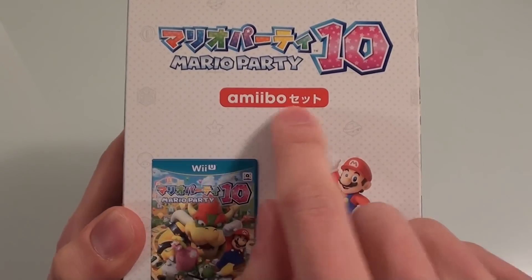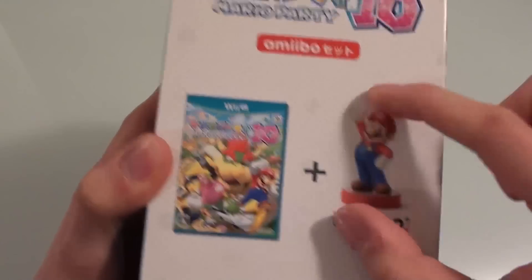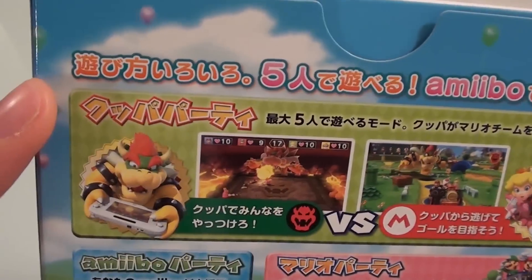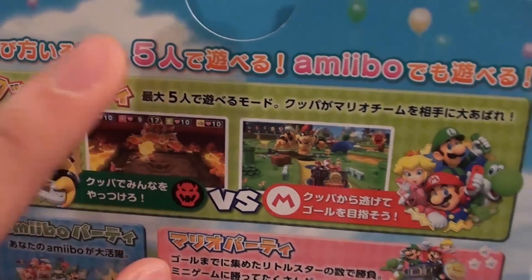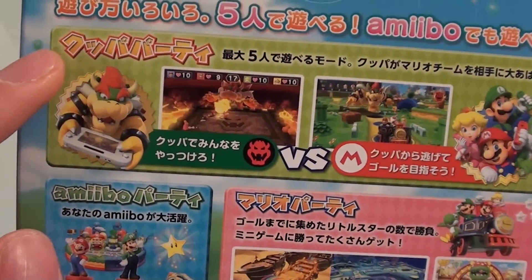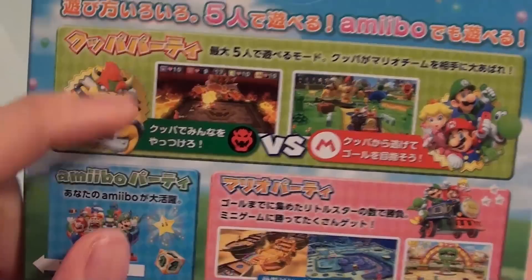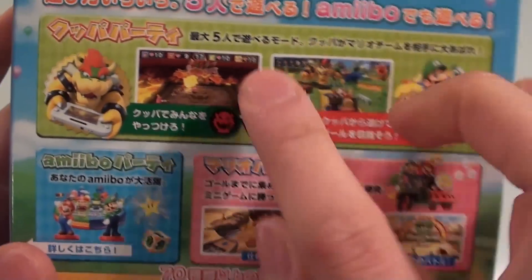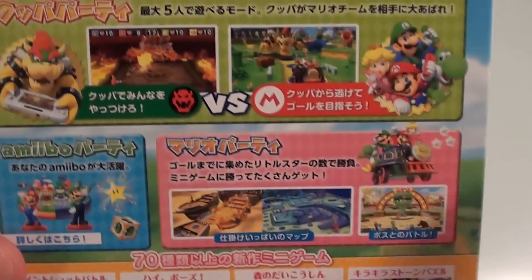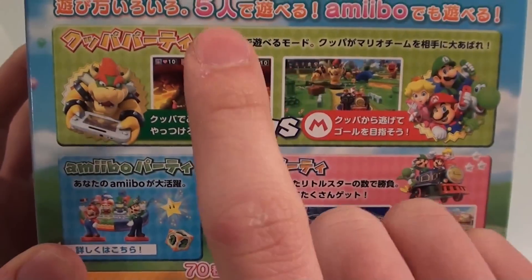On the other side as well — Mario Party 10 Amiibo set. This is the game and the Amiibo included inside; it should be identical to the one that you can buy separately. On the back of the box it says there are many different ways to play — up to five people can play and you can even play with your Amiibo. There's something called Koopa Party which I think in the West will be called Bowser Party, where one person takes the place of Koopa or Bowser in a one versus four or one versus three format.